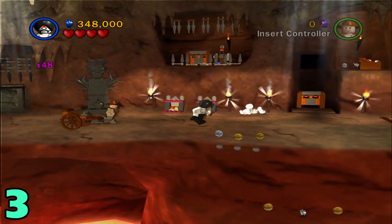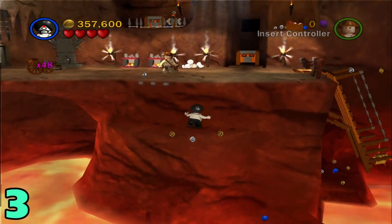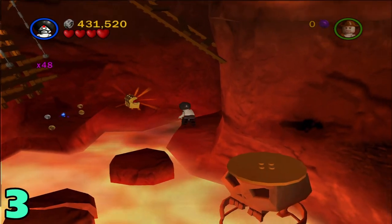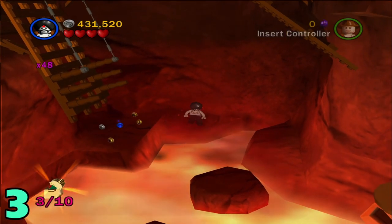Artifact number three: from this last one just head over to the right a little bit, then hop down this gap and then down even more. Go across these little gaps in the lava and the artifact will just be right there.